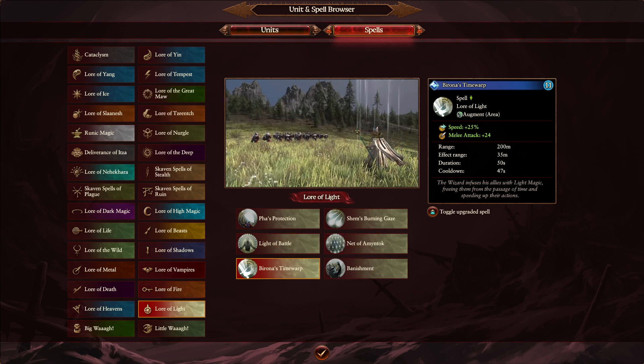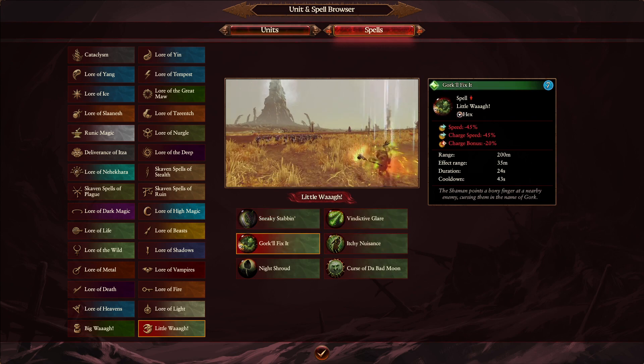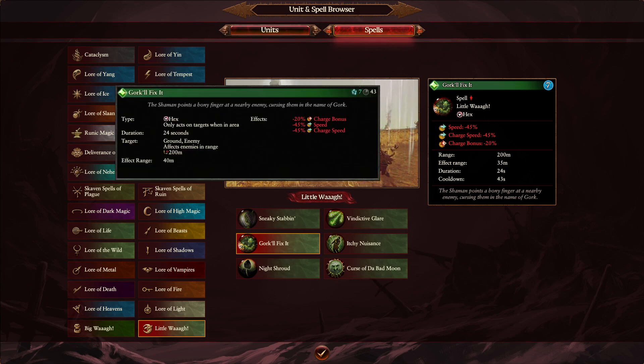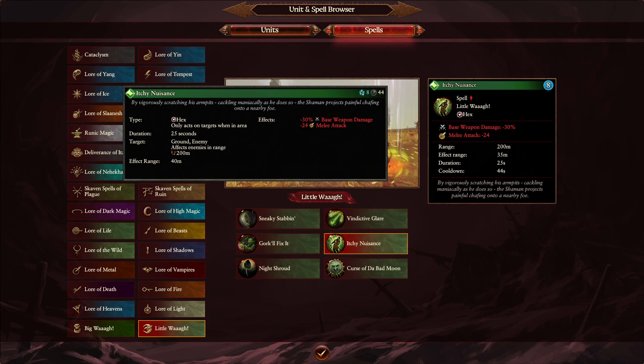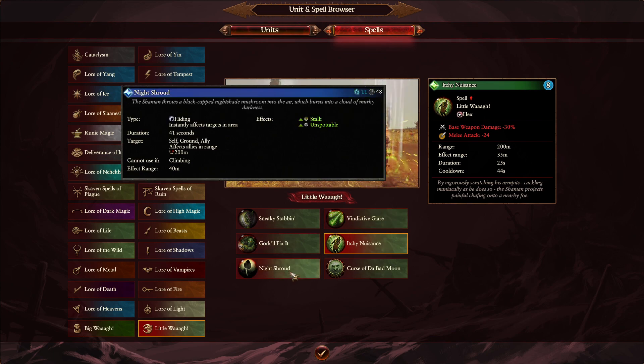Next we move to the Little Waaagh, starting with Gork'll Fix It. You can't overcast this spell — it used to be a 40 meter radius, which is now going to be 35 meters. Itchy Nuisance is also going to be reduced on its effect range. Night Shroud has quite a few different changes: previously it was 41 second duration, but now it's going to be 60 seconds duration for 35 meters, and 40 meters on the regular cast. The regular is kind of a slight buff, kind of not — you get 19 extra seconds for 5 meters less radius. You can take that as you will.